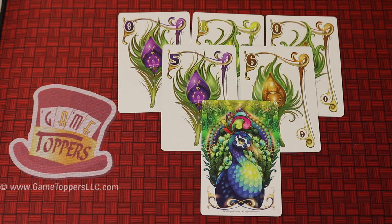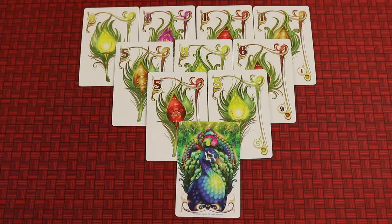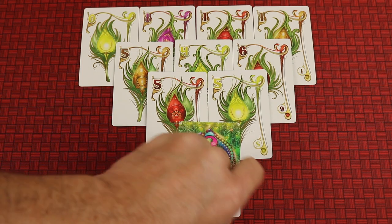In Enchanted Plumes you're going to be building a tableau of different peacocks — multiples of them — building these beautiful plumes that will hopefully get you a lot of points. Over the course of the game you are going to be playing cards to a tableau, either starting a new peacock or adding to one that's already there. This might be a really good one that has finished at the end of the game, and you're going to be getting points for these in an interesting way.